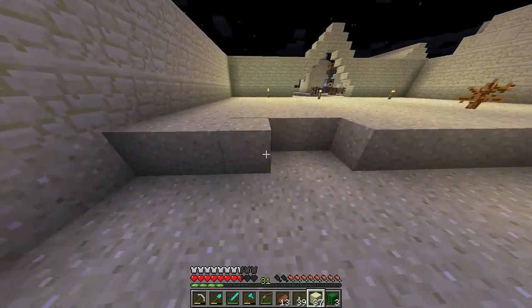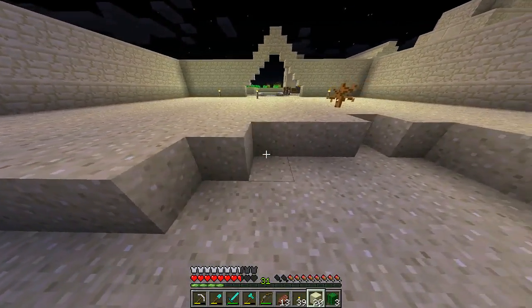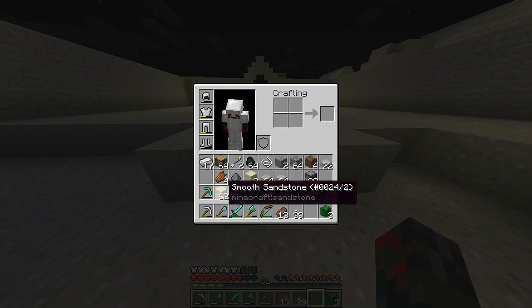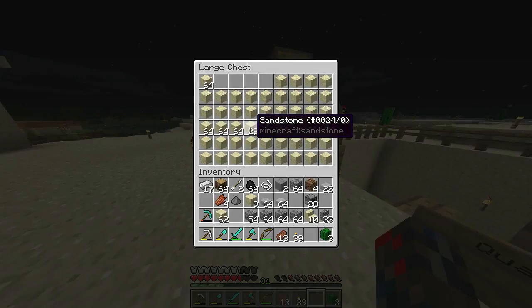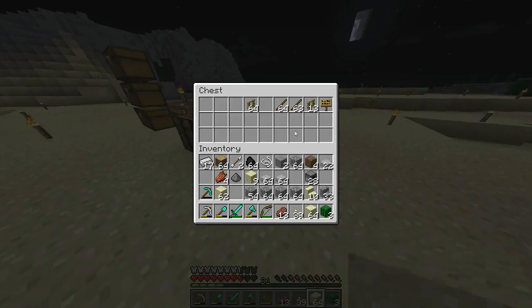Bam — cactus. Place all this, level this up real good. Alright, I should have some sand somewhere. I do have some sand and a lot of sandstone — holy crap. Wow, I forgot about the sandstone.